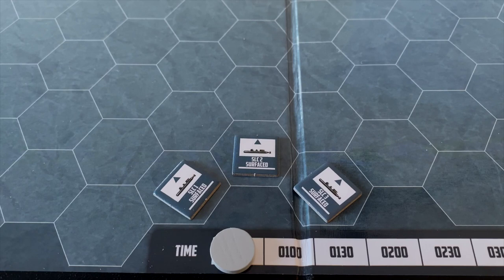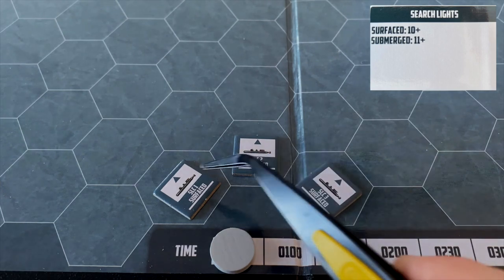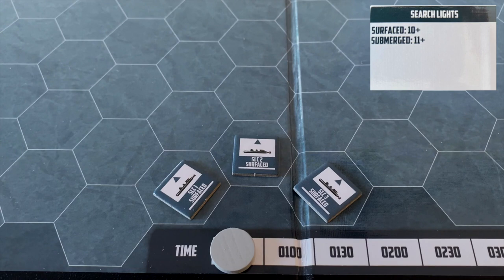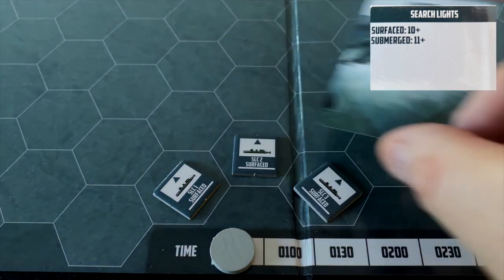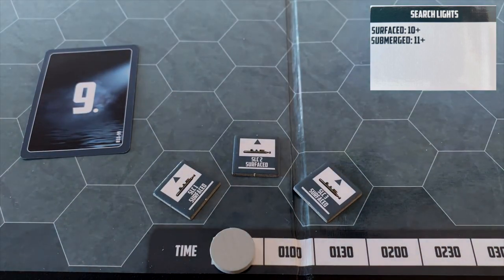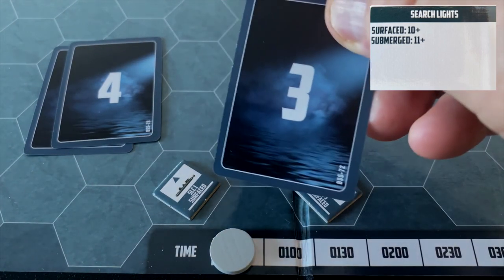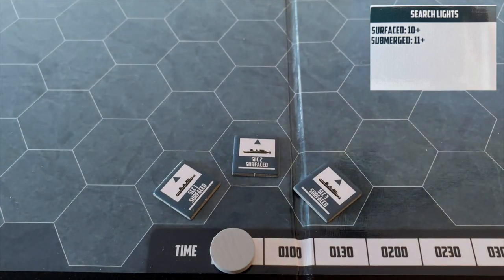Now the harbor defenses react. For searchlights: since we're on the surface, they need a 10 or greater to spot us. SLC1 draws a nine — just made it. SLC2 gets a four — doing okay. SLC3 gets a three — excellent. Our luck is good and we pass the searchlight phase without being detected.